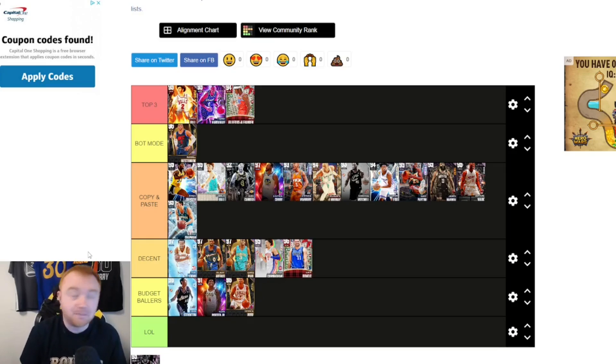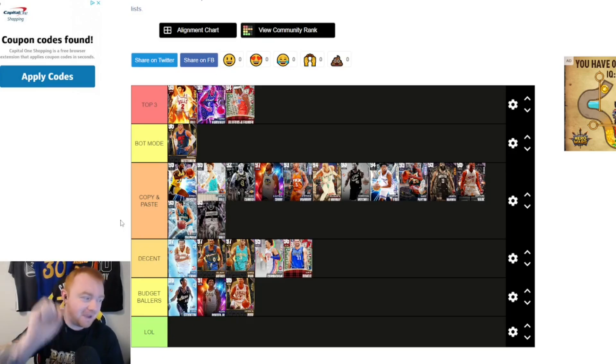Final one is John Wall — Copy and Paste as well. I almost debated putting Magic in Bot Mode, but I feel like Magic does take at least a little bit of skill. You could realistically run up and mash people over and over, but you still need to know the different animations. Overall, I think this is a pretty good list — obviously it's my opinion, so let me know if you guys disagree or think players should be higher or lower.